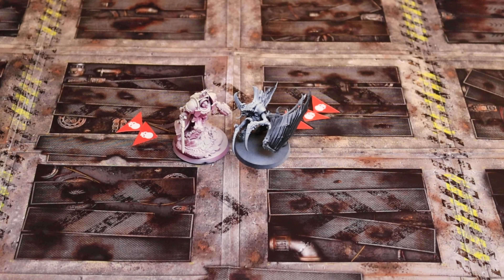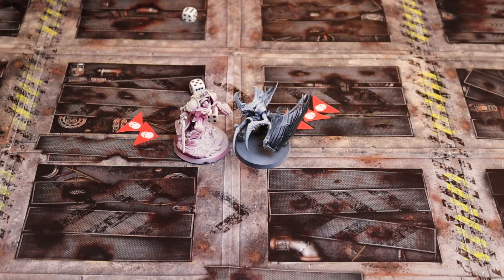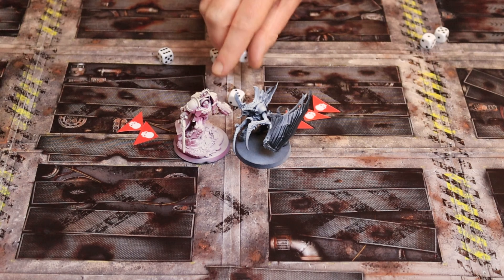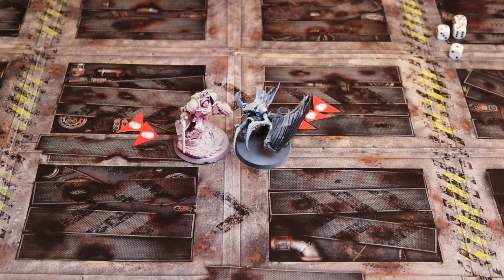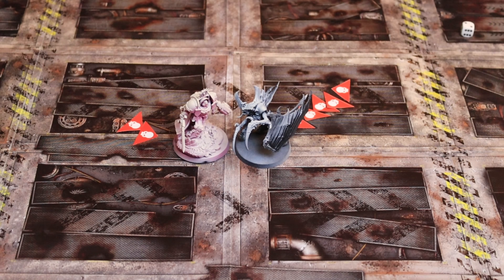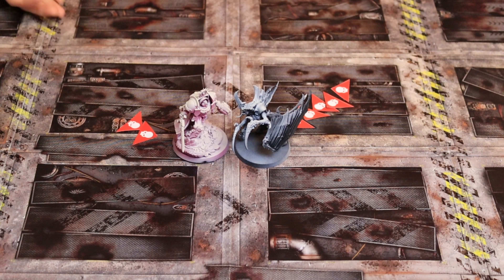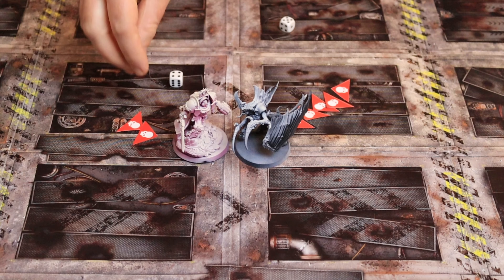Six attacks again from the Captain — two or more to hit, two misses. Four or more to wound — just two wounds. Can the Tyranid Prime make two six-up saving throws? No saving throws — the Tyranid is down to its last wound. The Prime attacks back, looking for twos. Four attacks go through. This could take out the Captain just before he makes his probably final round of attacks. Looking for threes — nope. The Captain will survive, but he's down to three wounds remaining with two saving throws taken.